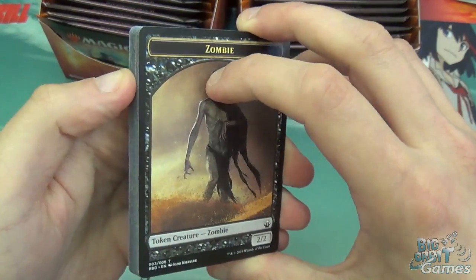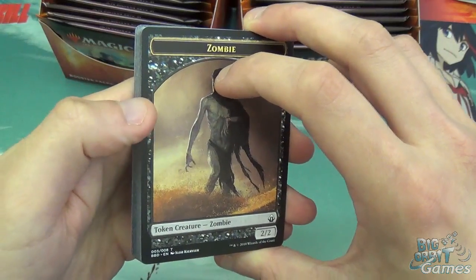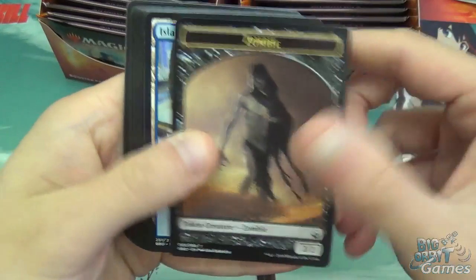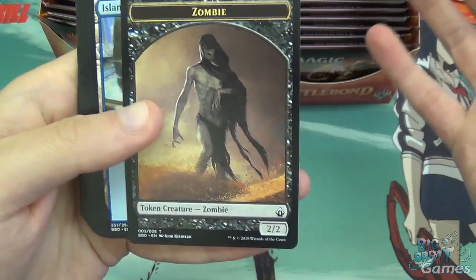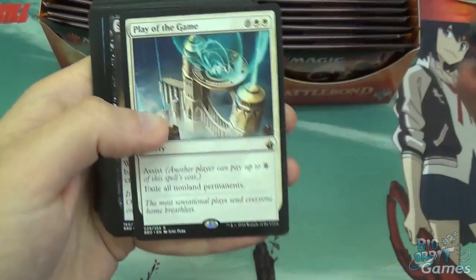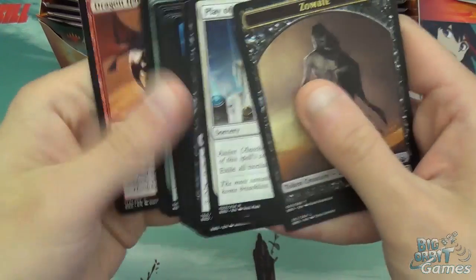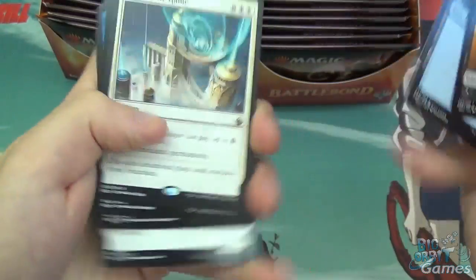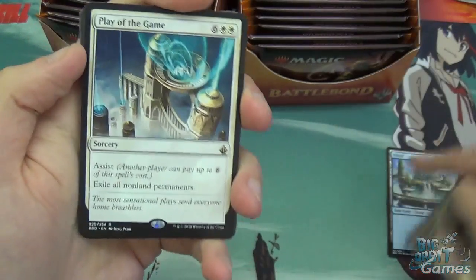You team up with another player and build some cool interesting decks that can work together. Straight up, zombie token at the front — a little bit strange. Got an island as well, and Play of the Game. Are these packs backwards or something? That's pretty weird. So the Play of the Game is the rare — that is really strange, I have no idea why they're backwards.